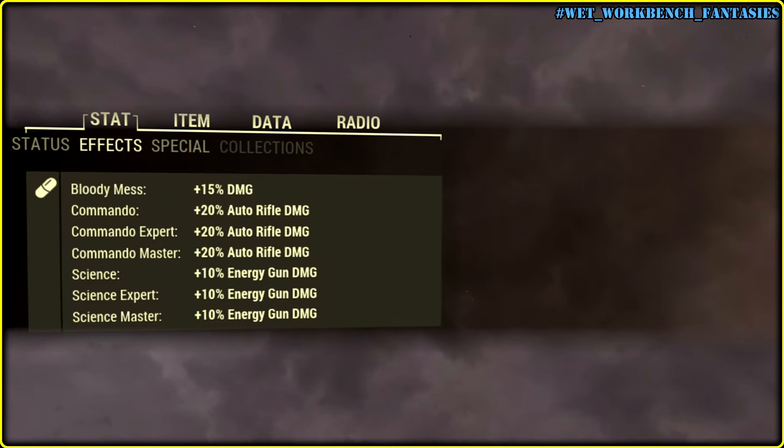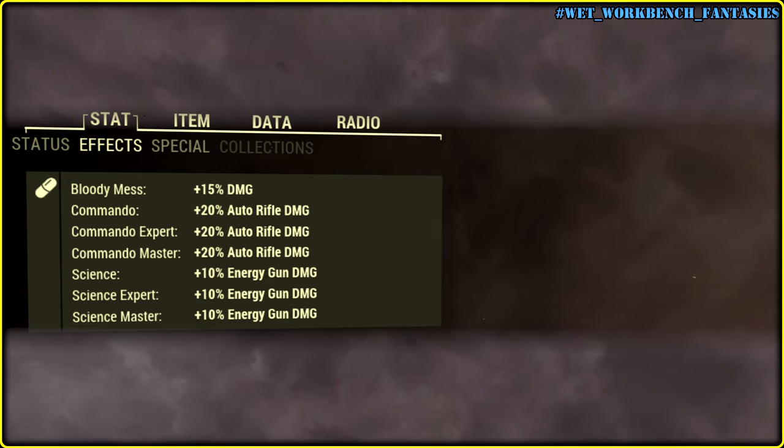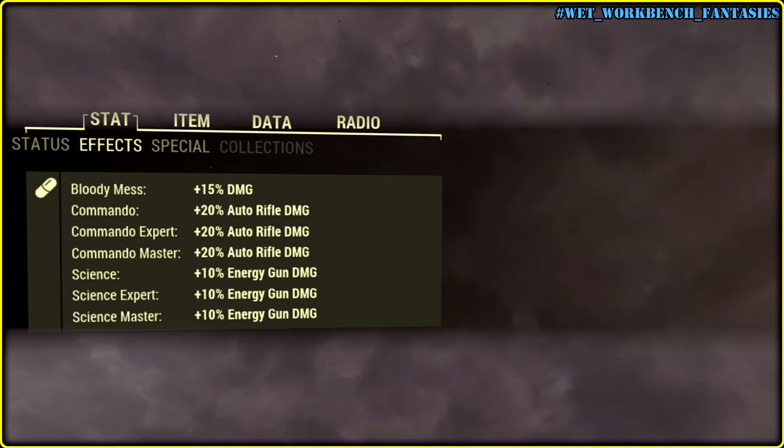Speaking of damage buffs, I go with perks that define the commando build, plus Bloody Mess because why not. The Science combo works with energy guns, which we are not touching today cause we need to look into them separately, balance them out, then compare one class with another, see the actual difference, and then see what we can do about it to make both classes equally viable.